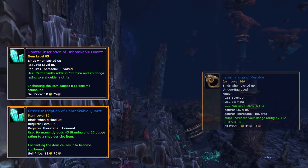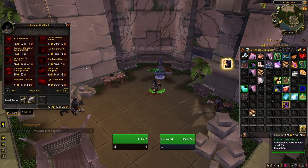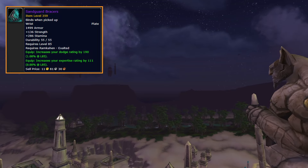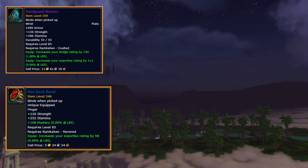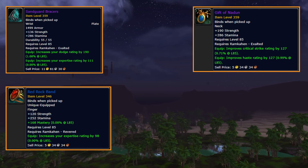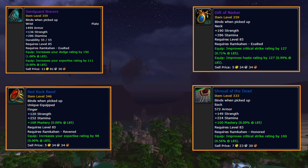At revered you can get one of the pre-bis ring options, Felsen's Ring of Resolve. Ramkahen rep is obtained from questing in Uldum and from a rep tabard, with a couple dailies available as well. At exalted we can get our pre-bis bracers, the Sand Guard Bracers. There's also another pre-bis ring option available at revered, Red Rock Band. At exalted there's a DPS neck that you could reforge to be pretty good if you don't have a 346 mastery neck yet.